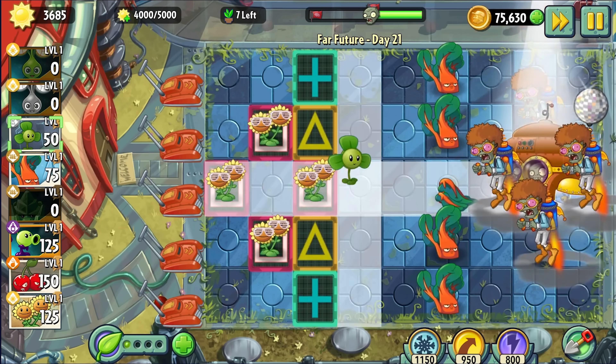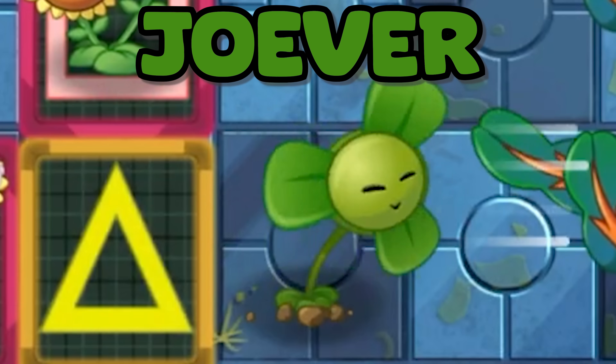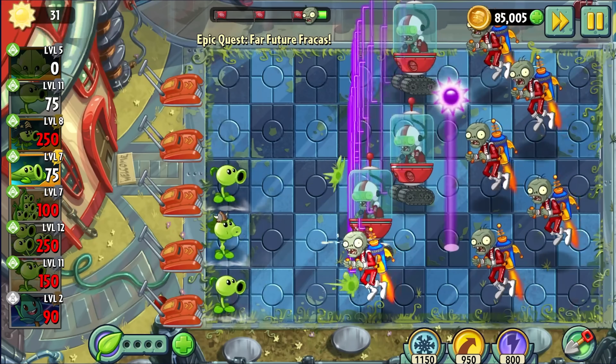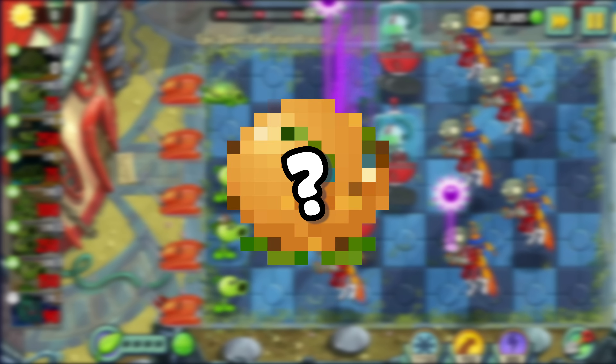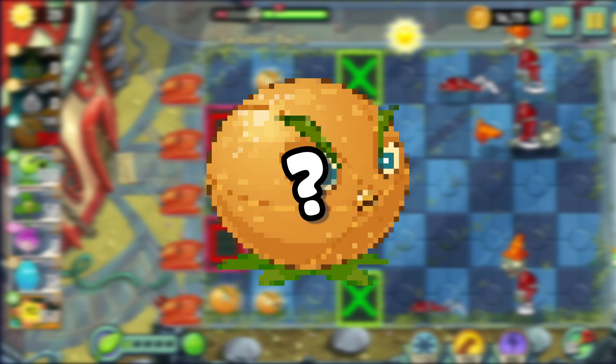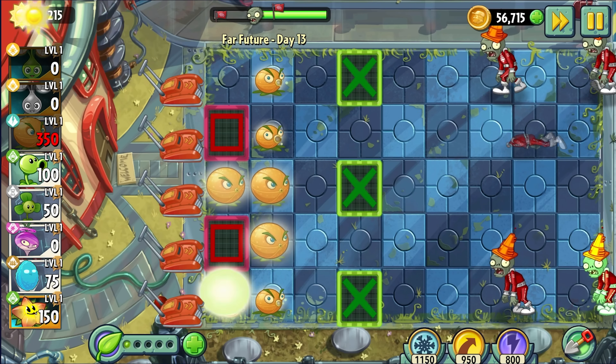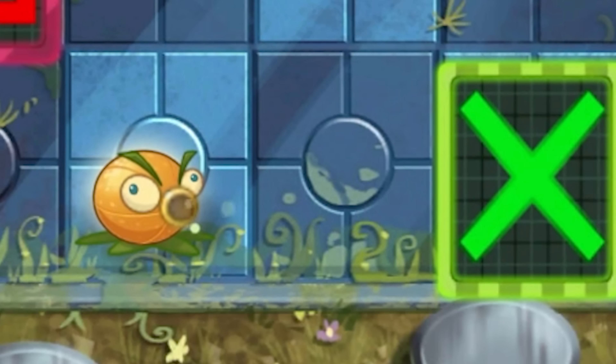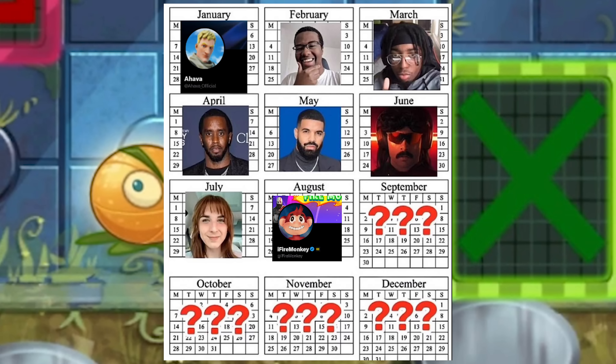Far Future has a lot of really good plants in it, like Blover, Magnifying Grass, and Tile Turnip. But when it comes to the worst plant of Far Future, there is one obvious standout, and that plant is Citron. Unlike in the shooter games, Citron is hot garbage. In the time it takes Citron to shoot, you can run a full campaign for president and get cancelled.